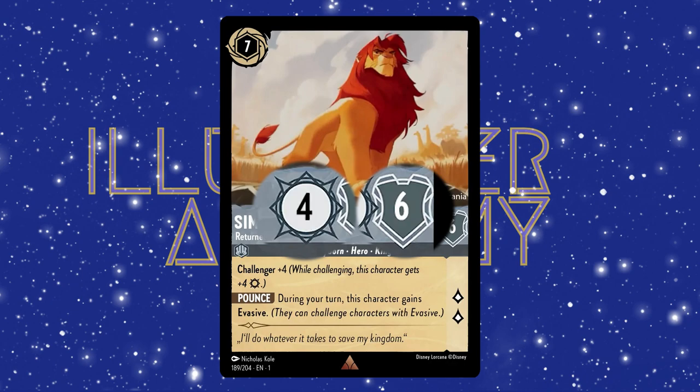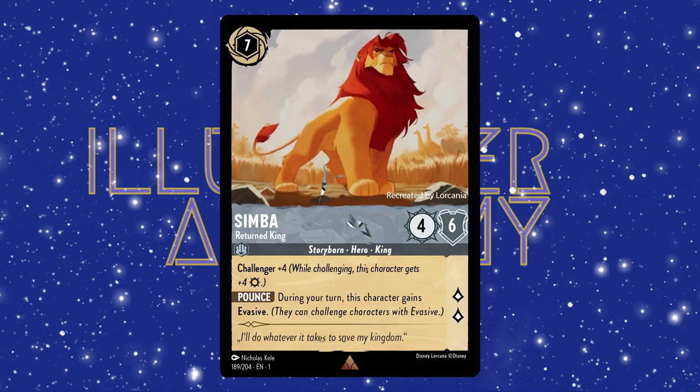His strength is the number in the sun, his willpower is the number in the shield, and his lore value is the number of little diamonds right here. So his strength is 4, his willpower is 6, and his lore value is 2.